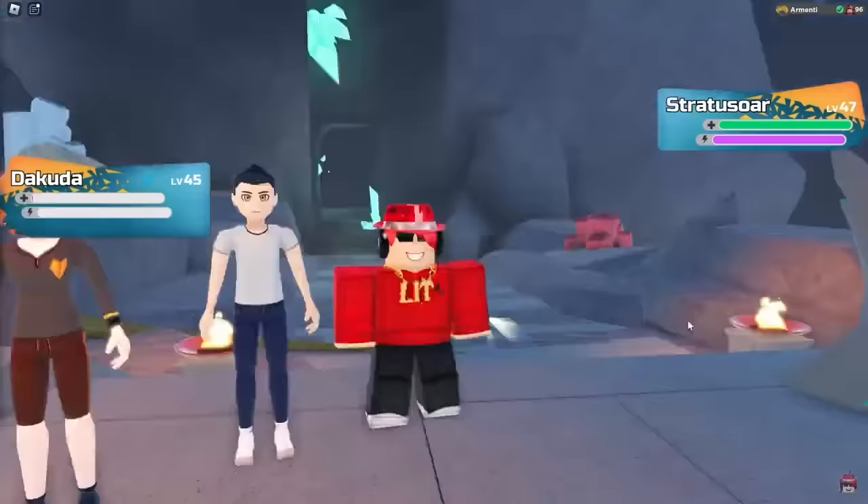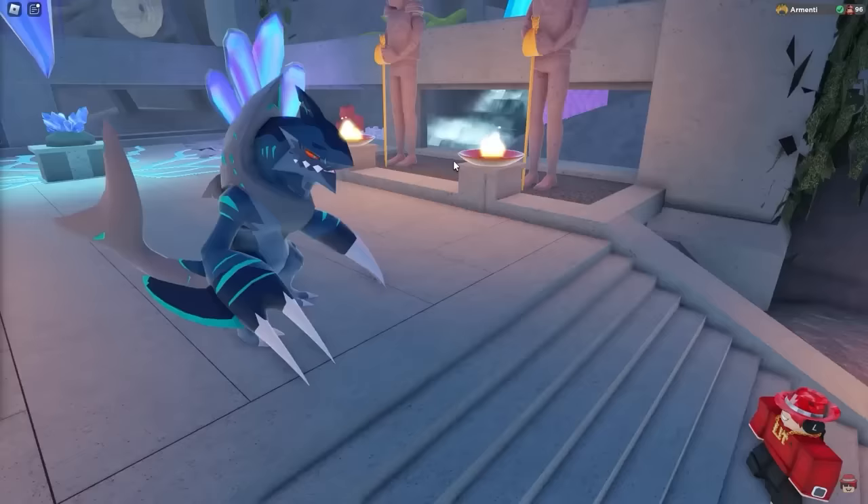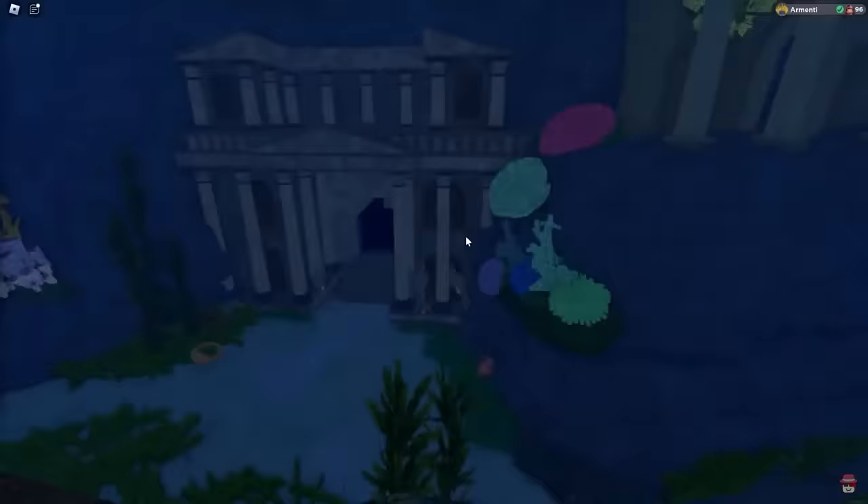Lumion Legacy released a new aroma called Dakuuda and it's actually pretty simple to find. In order to get Dakuuda, you need to just finish the Atlantian City Part 2 story and eventually Dakuuda will head on to the wild and you're going to be able to find Dakuuda wherever you want in the game.